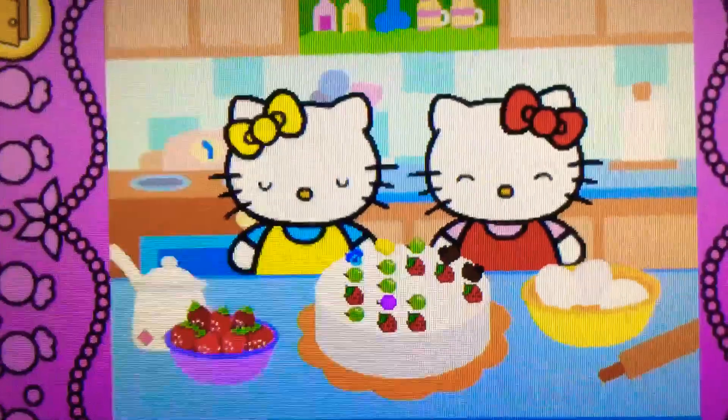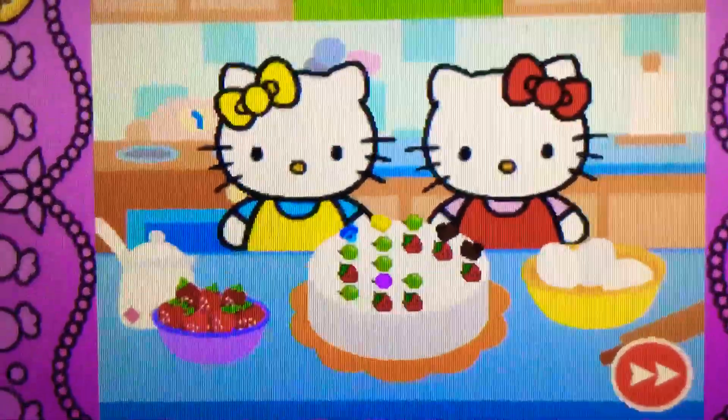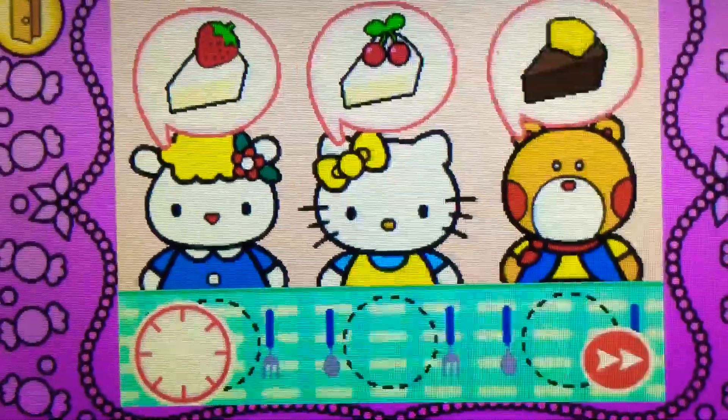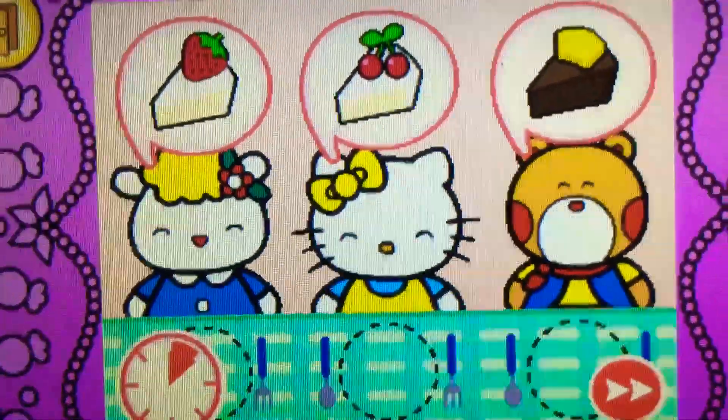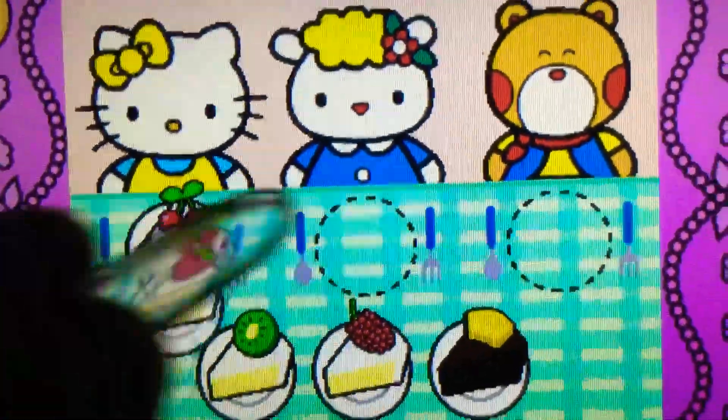Look! Hello Kitty's cake is beautiful. Come on! Hello Kitty wants to share cake with friends. Watch carefully — remember what each guest wants before the time runs out. Drag the correct food or drink to each character.